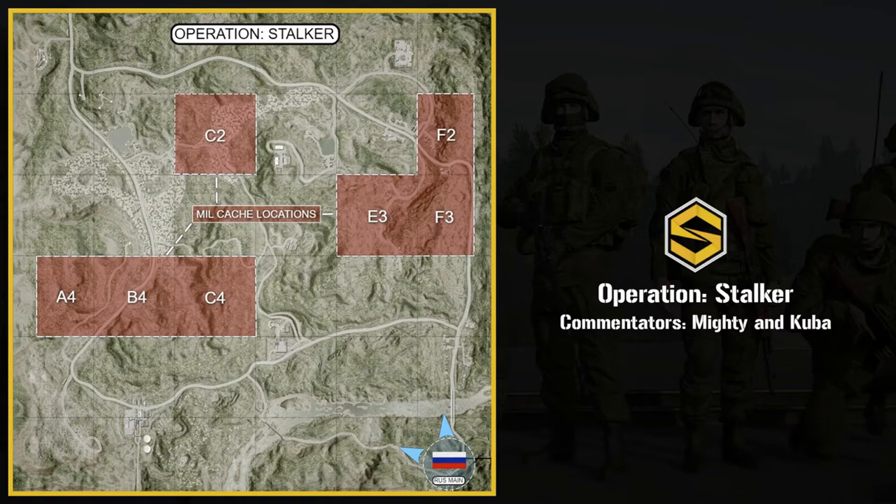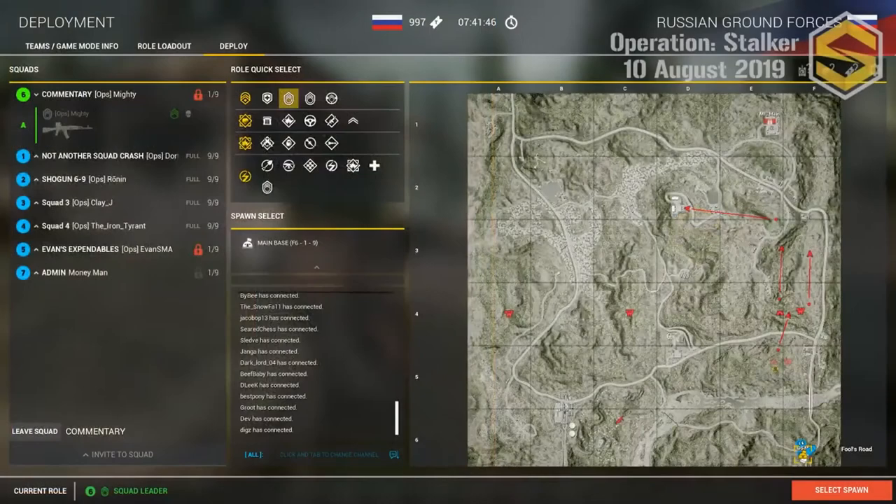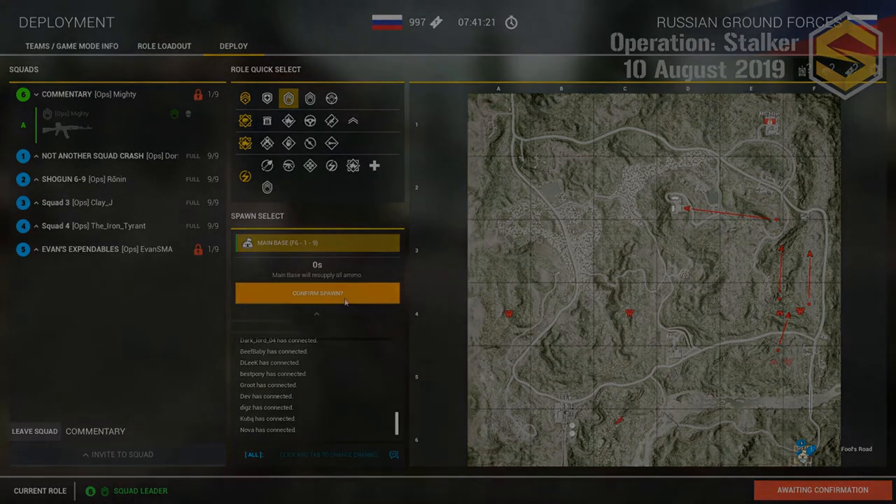It looks like we're live. From the map, you can see the Russians want to push up the right side and make a sweep around the top portion, which would eliminate the entire eastern side of the location. It's a scouting game to start — once they find the position they'll stage the main attack, but until then it's mostly scouting.